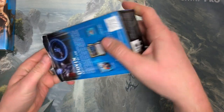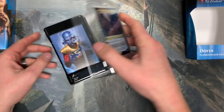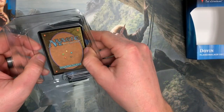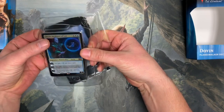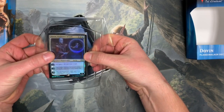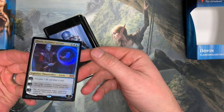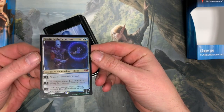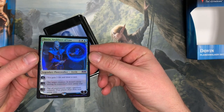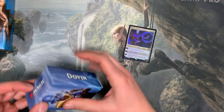From the booster packs in here, you get your card which is awesomely packaged in here — but it makes you destroy it when you take it out. So I'm trying to make that as gentle as possible. There's a foil Dovin, the Architect of Law. Let's get our deck.